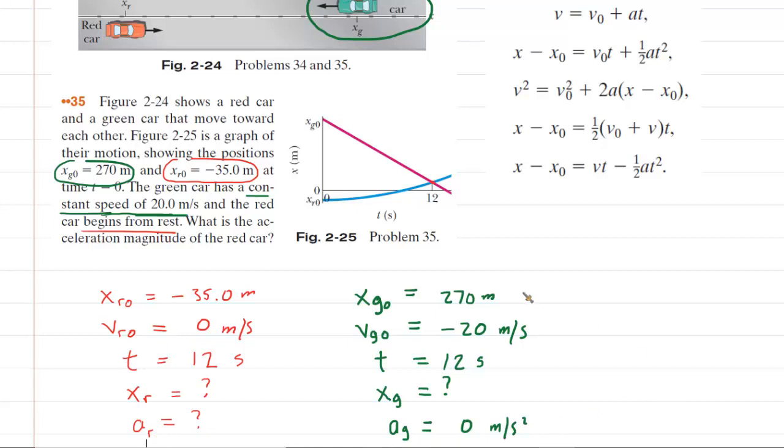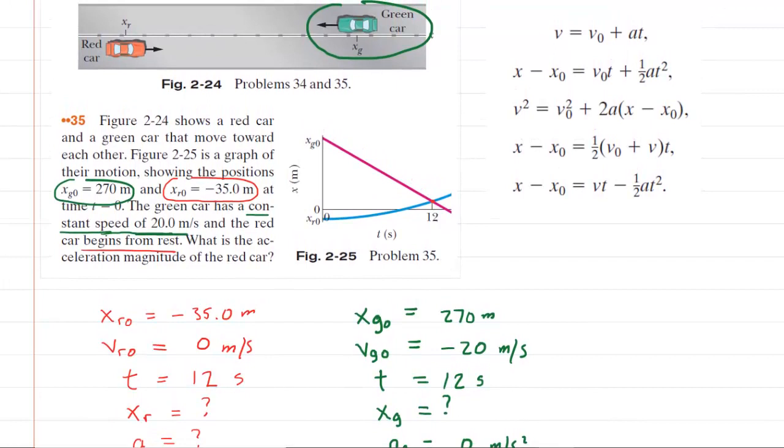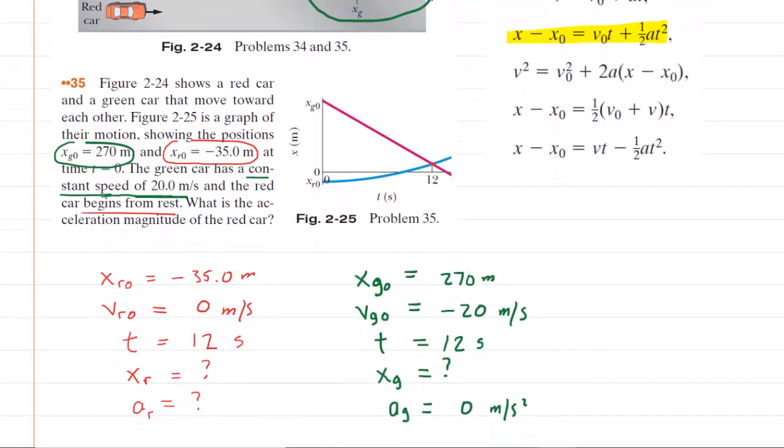So there we have the key information for each of the two cars. Now we want to pick a formula that's going to help us find the acceleration of the red car. We have the initial position, the initial velocity, and a time, and we're looking for acceleration. It turns out that the kinematic position equation is going to serve us well in solving for the acceleration of the red car.